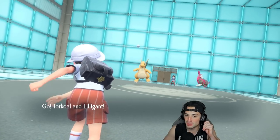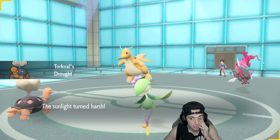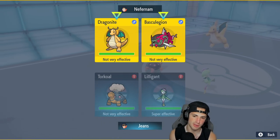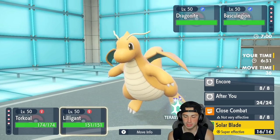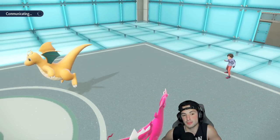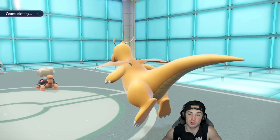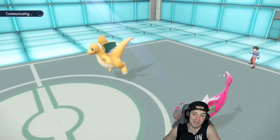Basculegion is going to use Beast Boost, and I don't mind that — I can use After You and Solar Blade if I want. I could go straight for Heat Wave, which I think I'm going to do. Even though it's not very effective against Dragonite, it still takes off Multiscale and does big damage. Then I'll Solar Blade to try to get rid of Basculegion. They might swap somebody for Heatran — that would be the play. Maybe I should just Close Combat into that slot.